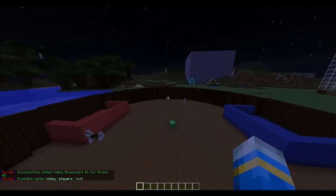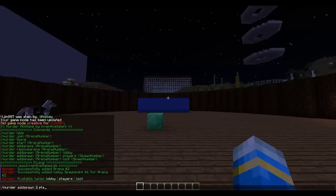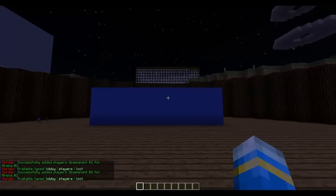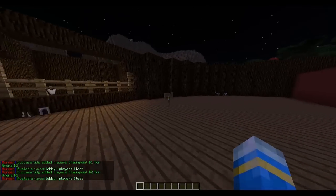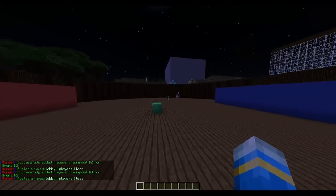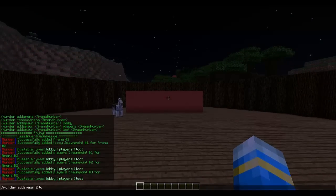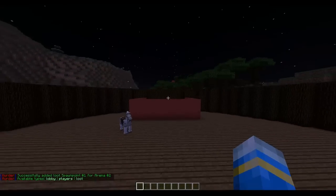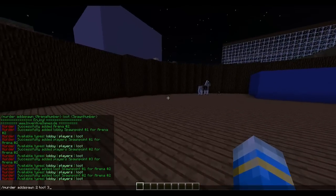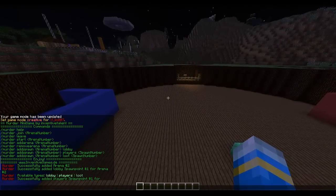I really like the way this plugin is set out, it's very simple and easy. Now you want to add players followed by a 1 — it says 'added player spawn point 1 arena dupe' — then change that to a 2, so we can set up to 3 player spawn points like that. Finally we need to do the loot spawn point, which I'm not sure is implemented yet, but if it is in the later version you're watching, this is how you do loot 1, loot 2, possibly loot 3.